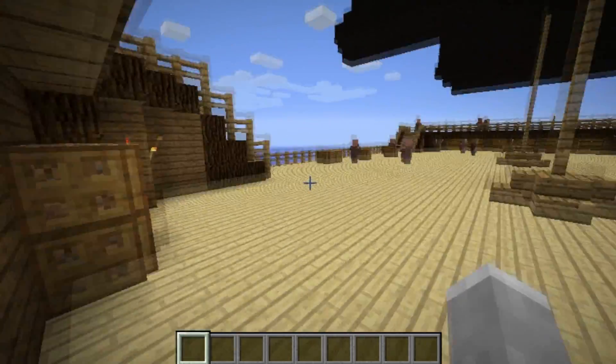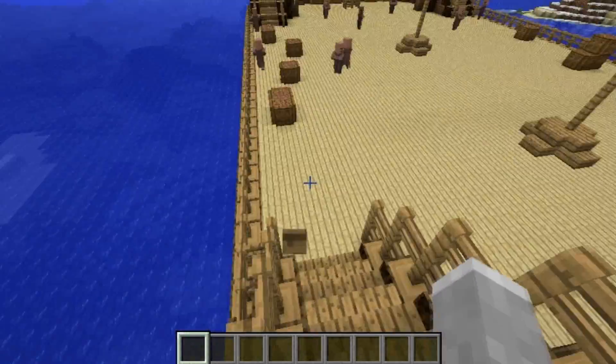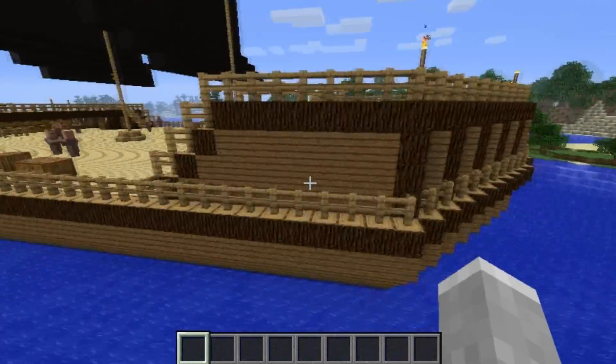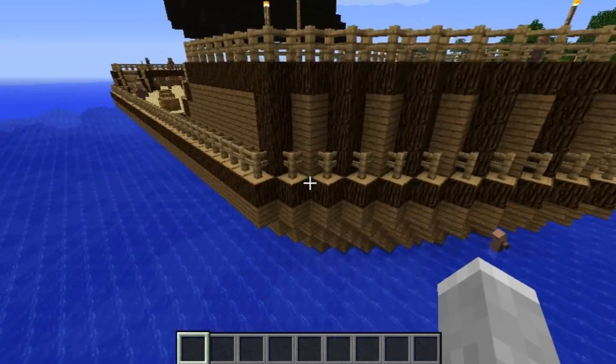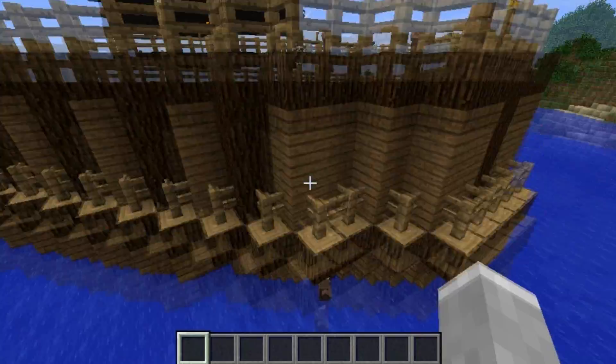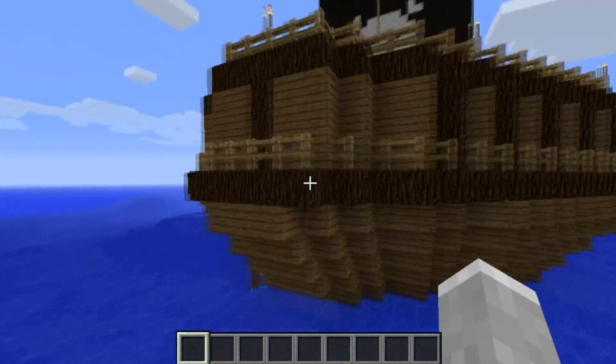I'll go around the outside of the boat really quick, just because I broke up a lot of the — I used dark wood, because I'm a huge fan of dark wood. A guy fell. And I just used fences and dark wood here to break everything up and make everything look a little more dimensional.